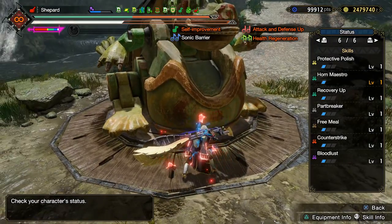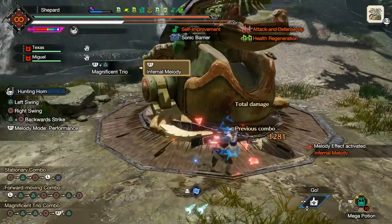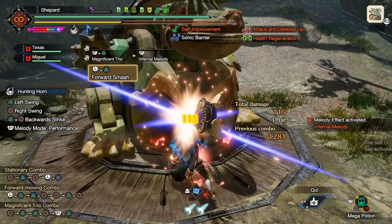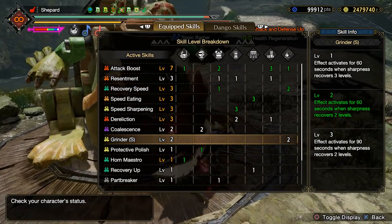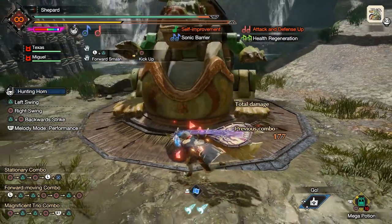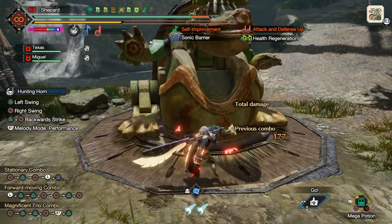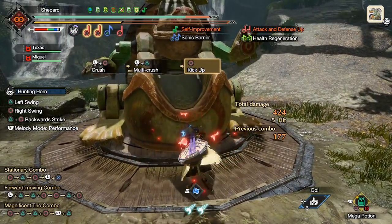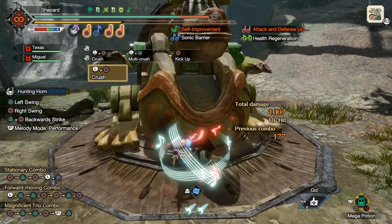You could sacrifice some things for less Resentment. I do run one point of Protective Polish so we can stay in purple for 30 of the 60 seconds while Grinder is going. Then it starts ticking down so that once the full 60 seconds are up, we're ready to sharpen and get Grinder up again. The forward-circle into forward-triangle combo is pretty good — it uses a lot of sharpness and also helps build up blast.